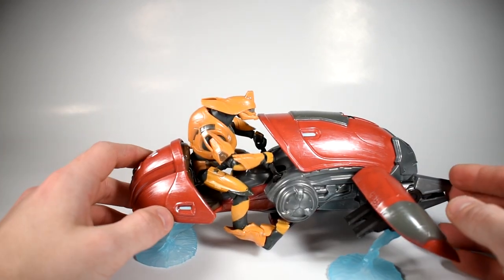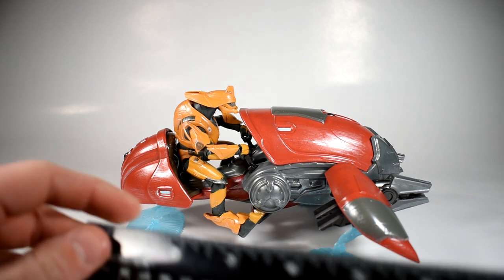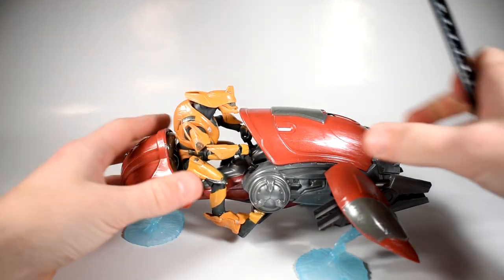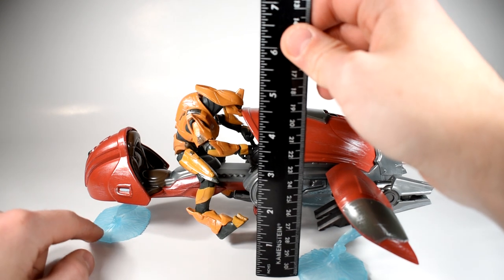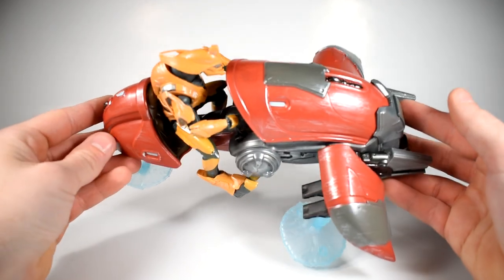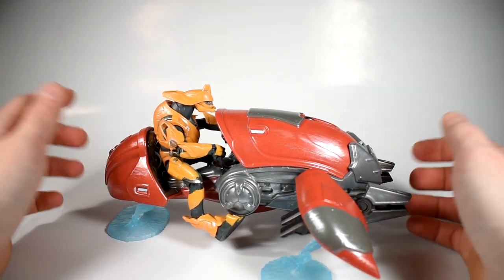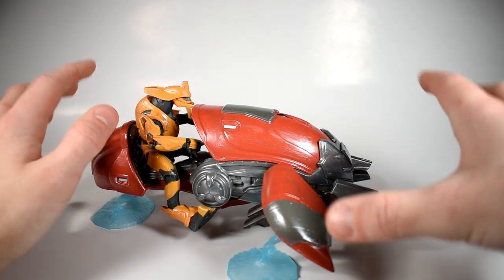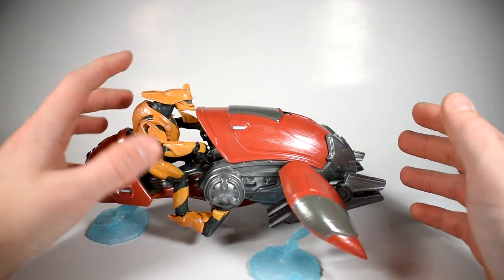For $20 you get this really big ghost. When fully contracted it's a little over 9 inches long with those guns; extending it all the way out it becomes about 10 and a half inches. The height standing on the little energy stilts is about 4 and a half inches tall. It's a nice big chunk of plastic for $20, including what would be a $10 standalone figure, so the vehicle itself is basically $10. They also do a Mongoose at the same price range with a Master Chief figure, and a Warthog for $30 which is even bigger — I'd love to get my hands on that.